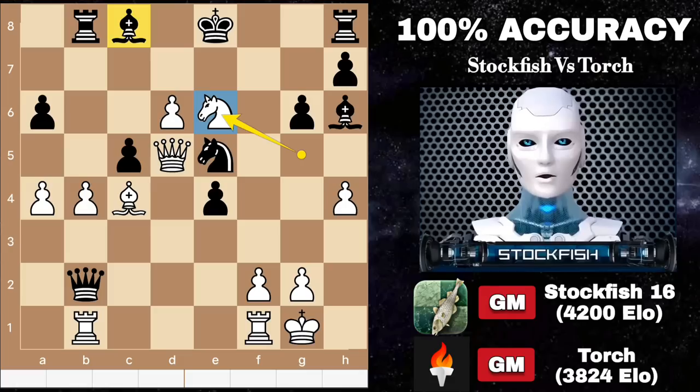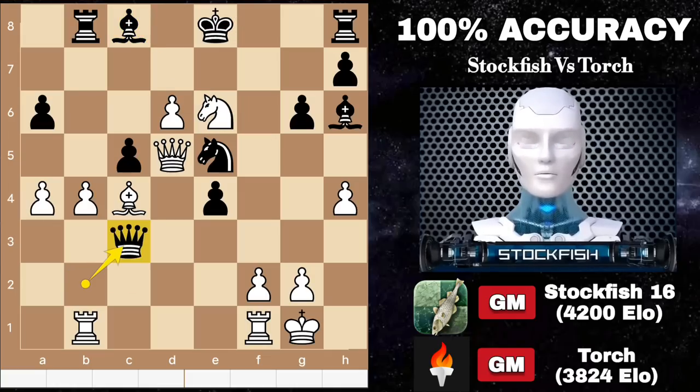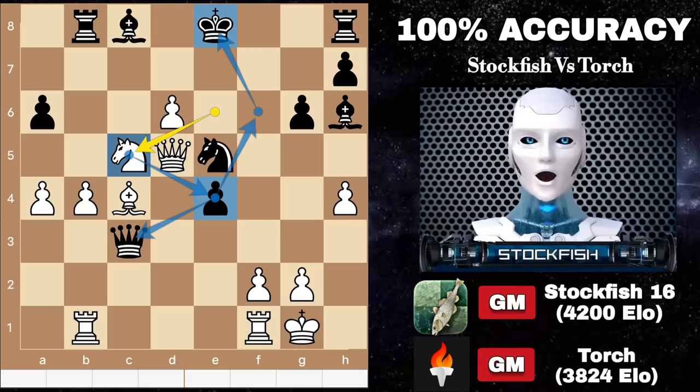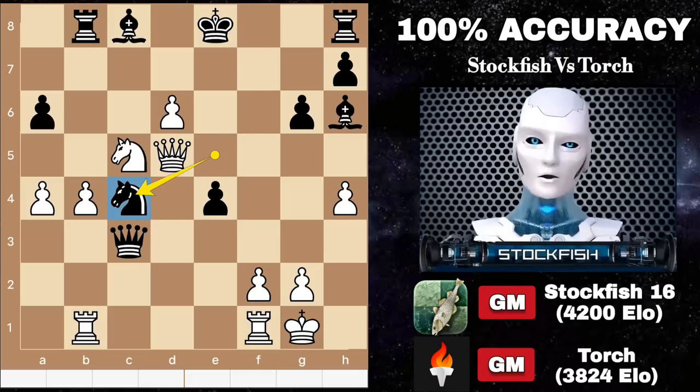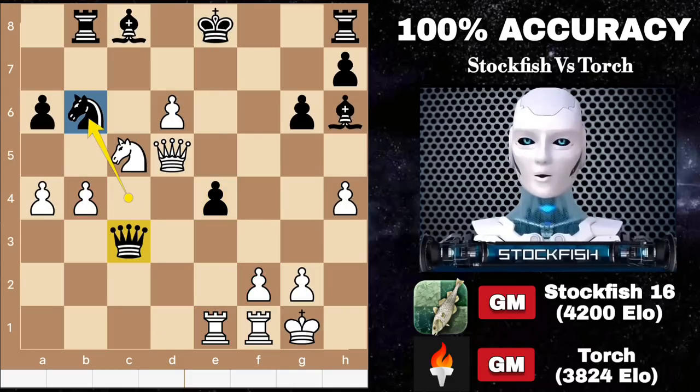So we have knight takes e6 — if you capture it, then after takes, no matter where the king will go, he will be checkmated. Back to the position — we have queen c3, knight takes c5. D7 is a big threat, so Torch played knight b6 to protect that square and target the queen.